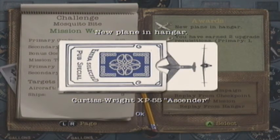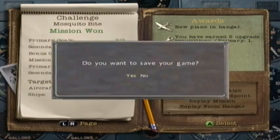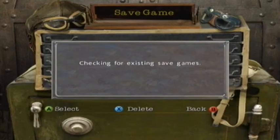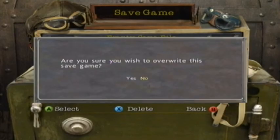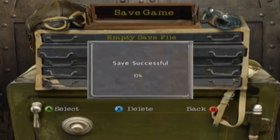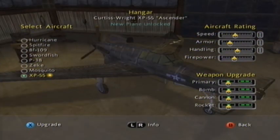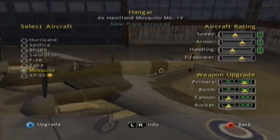We got a new plane in the hangar, the XP-55 Ascender. We did all the goals, which I'm happy about — we did die once, but it's okay, sometimes it happens. Let's check out the Ascender and see what the stats look like. The Mosquito felt okay but it's not as good as I was expecting. Compare it to the Mosquito.